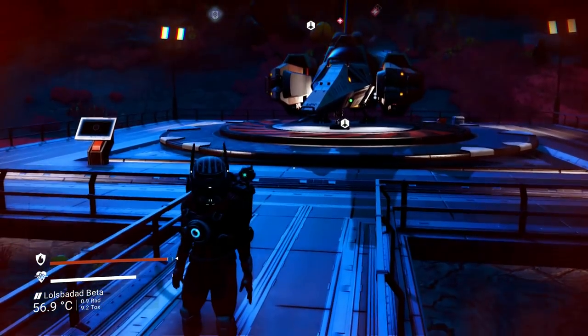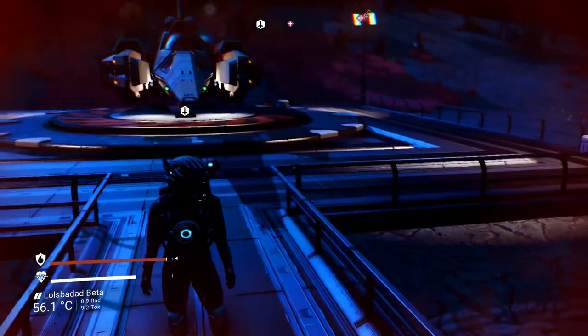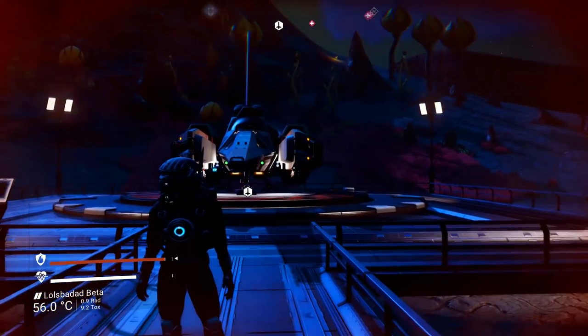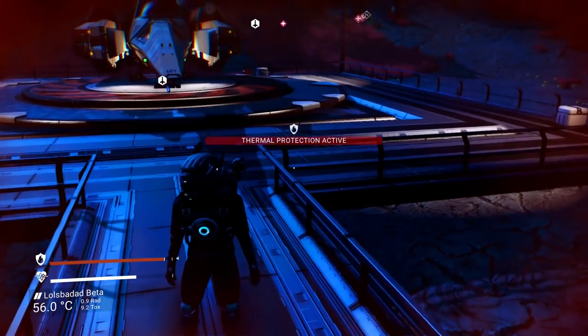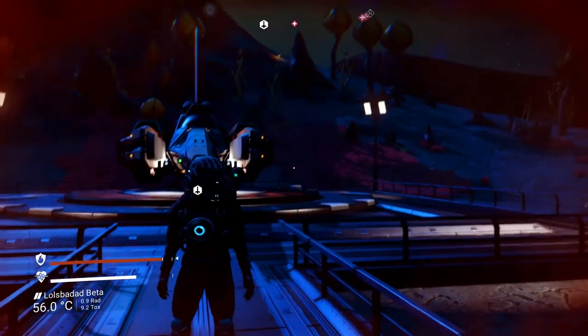One last quick note before we move on: if this doesn't appear in the portal cabinet and there's a different weapon instead, then pop to the space station, land, reload and come back — that should make sure it appears. But you shouldn't have to do that.